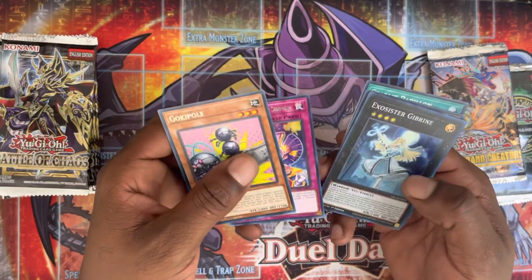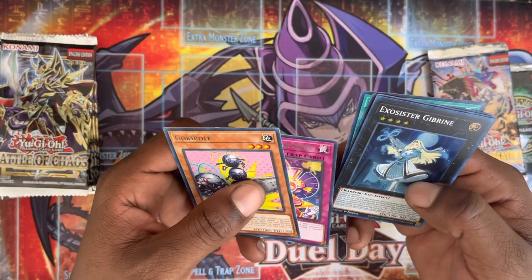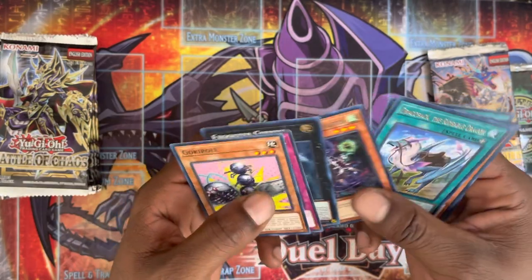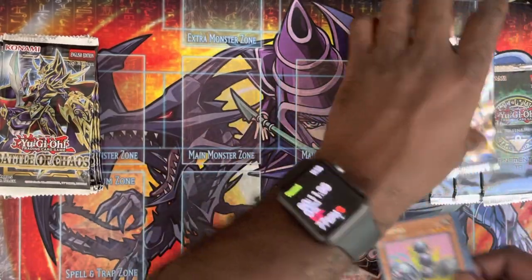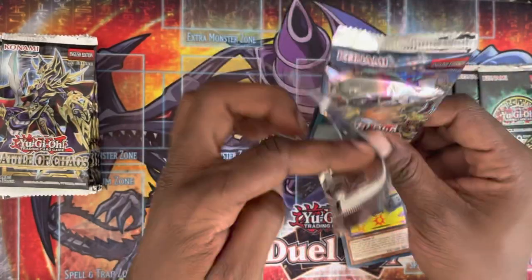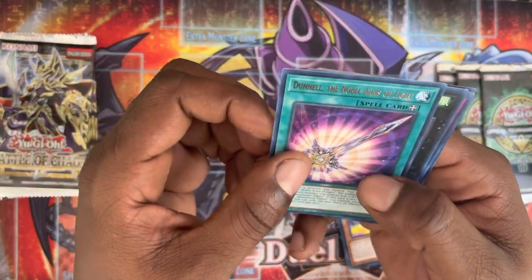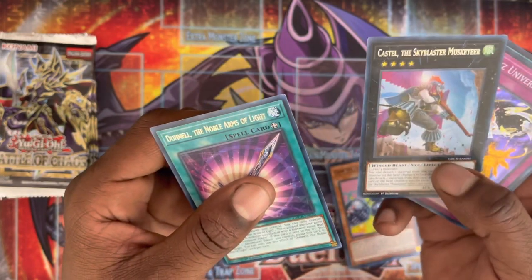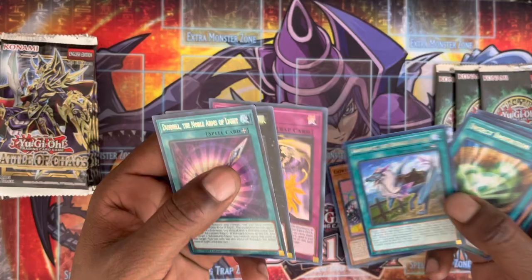Okay, Gokipo, Punk Card, Eagle Sister, Jibbery — never heard of it — and a Draco Bag. Let's see what else we get with the second pack. We have a Dundal, the Normal Arms of Light, a Castile Sky Blaster — that's pretty decent — and another Draco Bag.